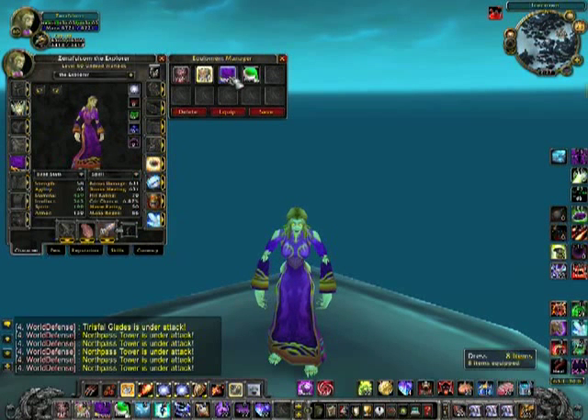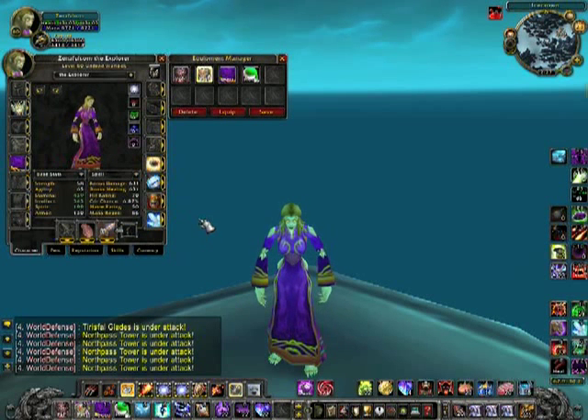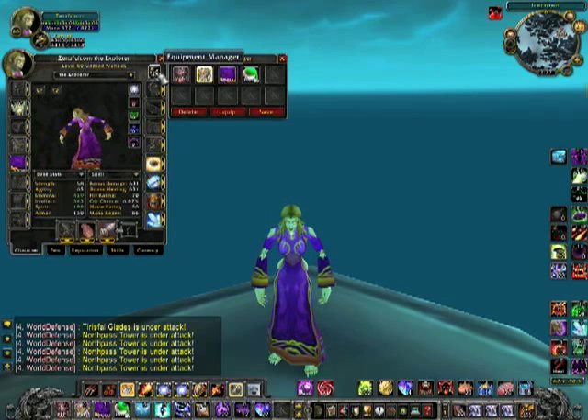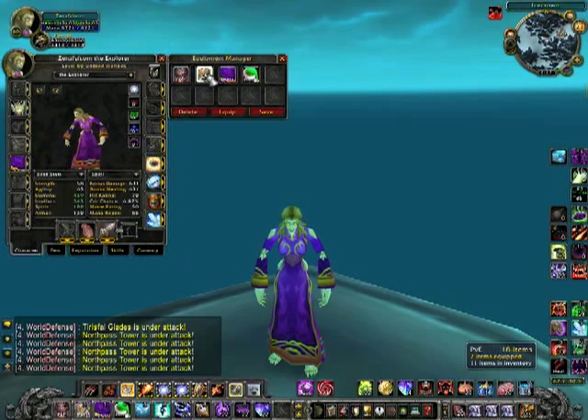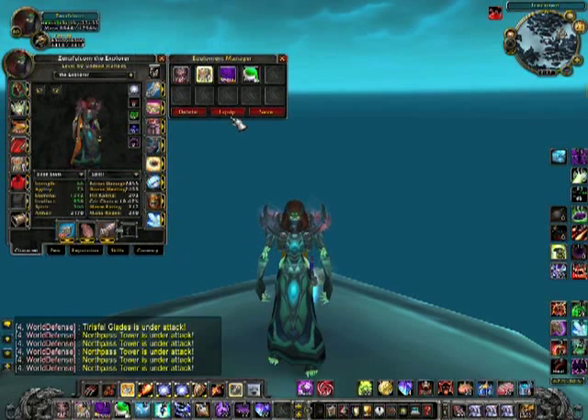Ordinarily I don't have the stylish purple dress and the holiday outfit in my action bars because I don't use those — I just put them there for this demonstration. Okay, so here's how easy this is to set up. Just bring up your character window and click on the Equipment Manager. I'm going to go back to the PvE set, make sure that's active, and click Equip. So now I'm back in my PvE gear, but I have an upgrade.